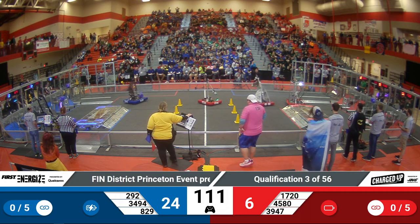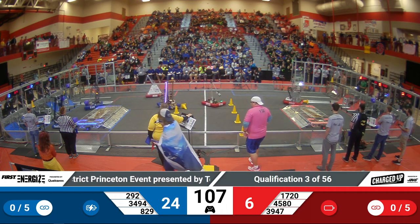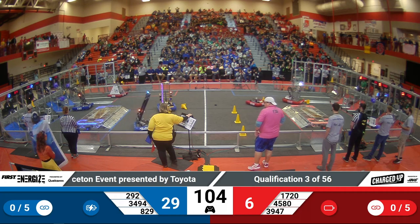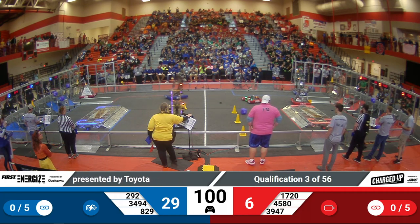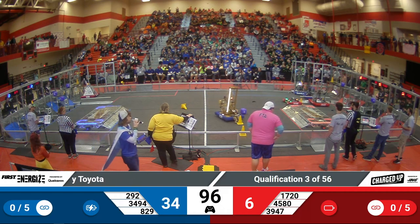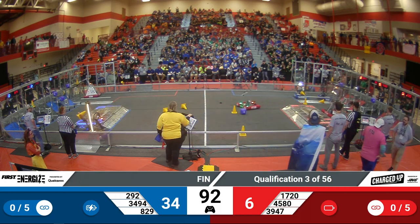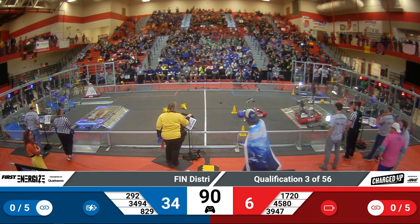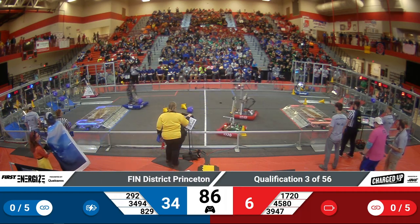Las Crusaders picking up a cone on their side of the field. Over here on the blue alliance side, robots currently looking to score high. 292 successfully scoring. They're going to make their way across the field and try to take another game piece — a cube — from that double loading station, successfully grabbing it. Going to have to navigate their way around their alliance partners, seeing as it's a small space.